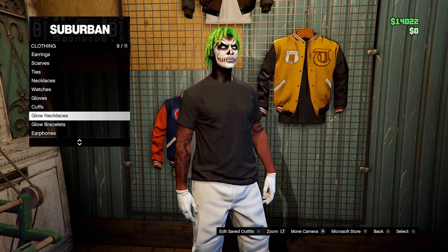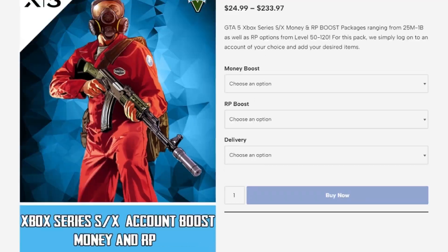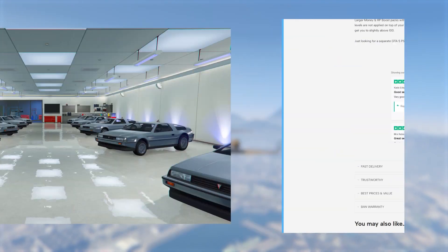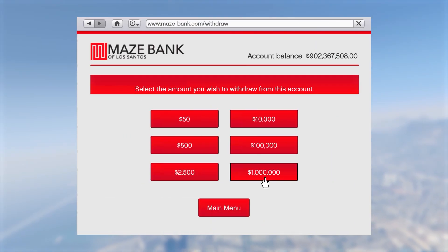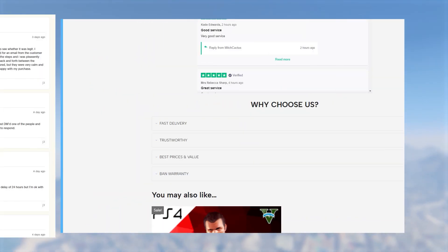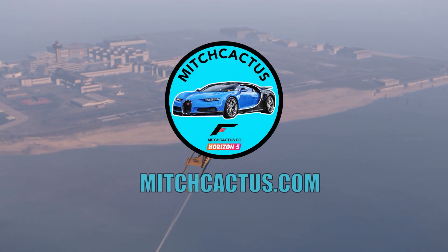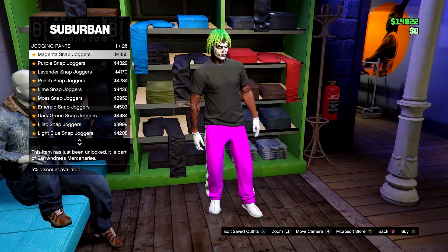They have also added a whole new section in the pants section. But before I show you that, if you'd like any modded accounts that come with modded outfits, cash, and RP, check out midcactus.com. These accounts come with cash ranging from 50 million to 1 billion, are 100% cash, and they also offer account boosts. They have over 4,500 reviews on Trustpilot. Link in the description — use code TJRH for five percent off for a limited time.